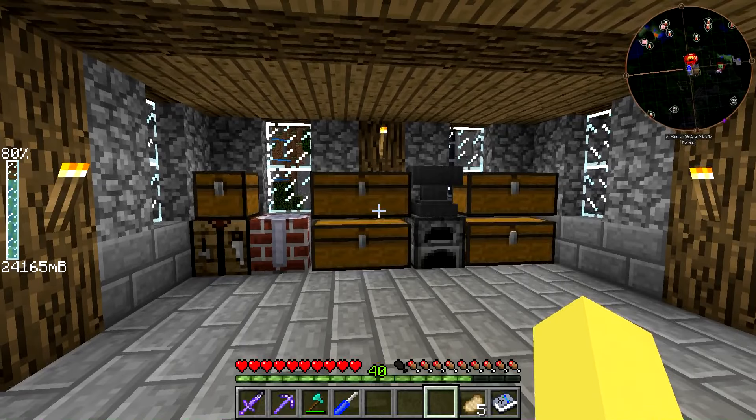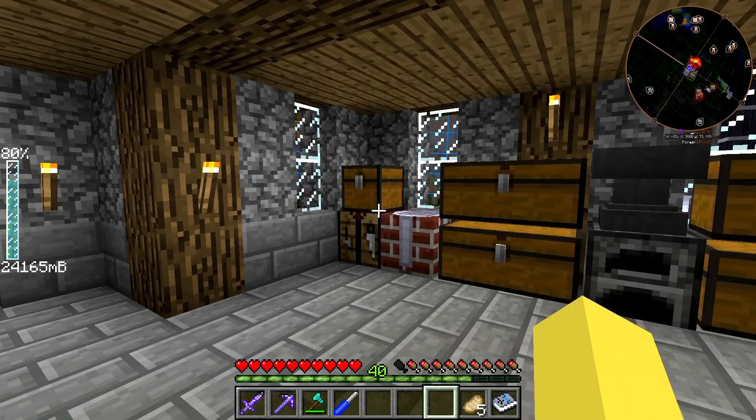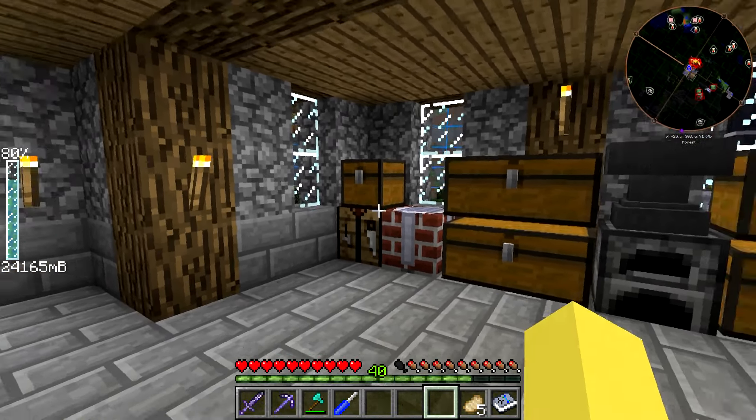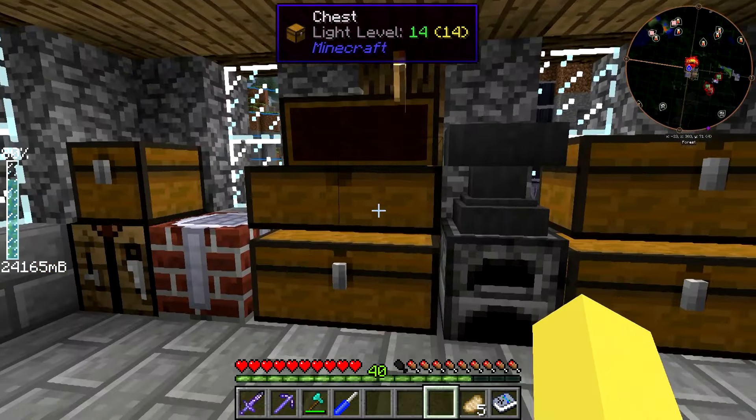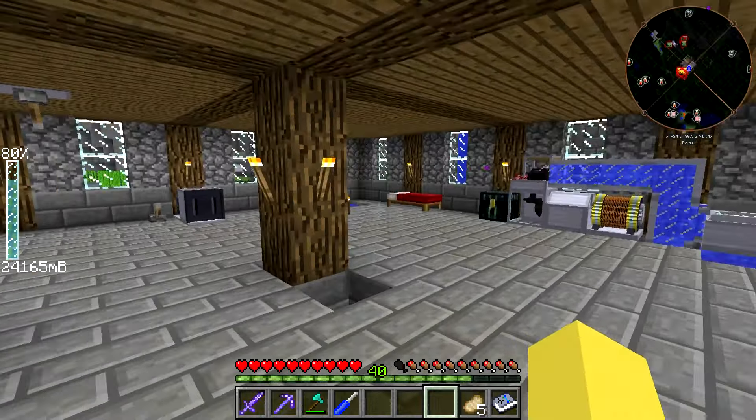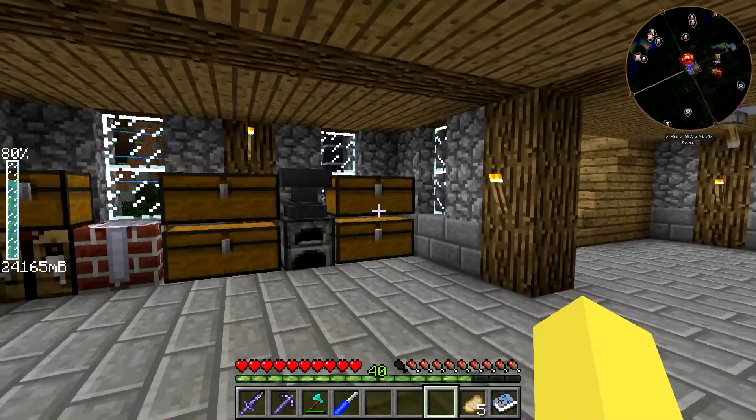Then we have the crafting area over here. I was told early on that I should make a crafting shrine area, because I start every episode out pretty much with this angle where I do the 'what's going on guys, we're back' and then go into the chest and what we're crafting today. This contains all my miscellaneous items. That's the crafting area.